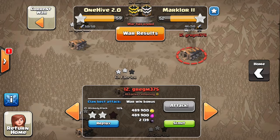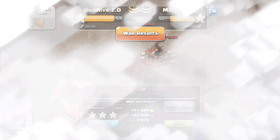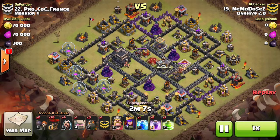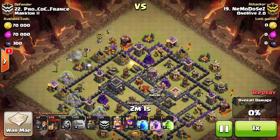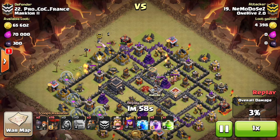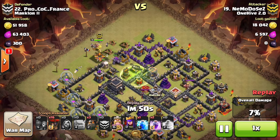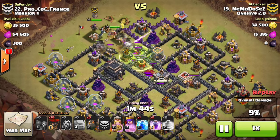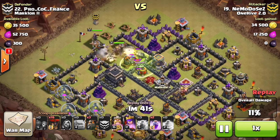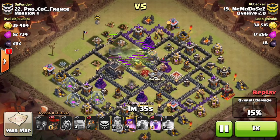We're going to check out one more attack by Nemo this war. His was also a shattered LaLo — he really rolls through the base as well. Gets his two golems down, gets his wizards down for the funnel, does a great job there. Gets both wall breakers in pretty quick since he doesn't need a whole lot to get his funnel down. He waits until he knows his king and queen are going to go in, the CC starts pulling from his golems, and his queen is sitting on the golem too. He does a great job dropping the lightning and getting a really good portion of the CC.